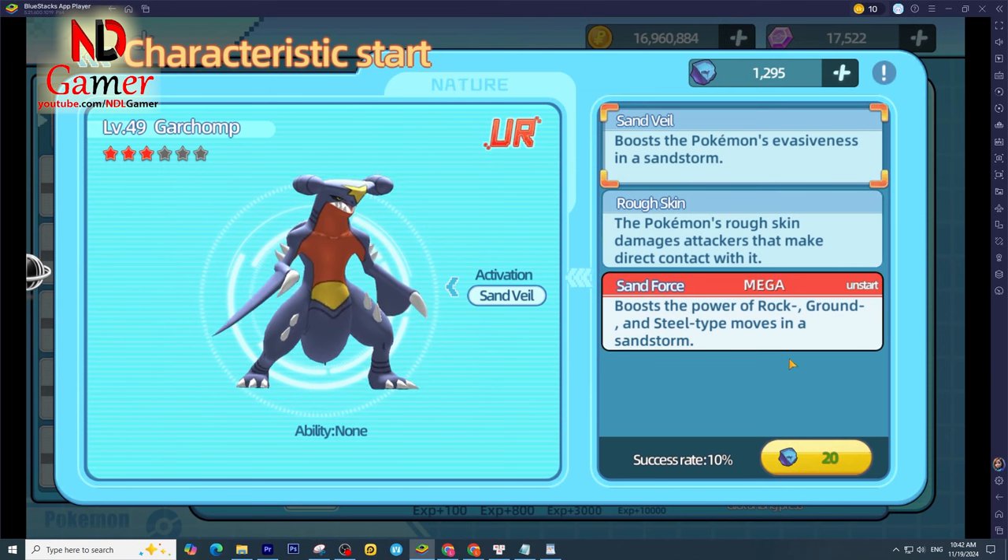Abilities. Garchomp's abilities are somewhat lackluster. It has Sand Veil, which increases evasion during sandstorms, but this ability is highly situational. Rough Skin, which damages opponents upon physical contact, is better, but it doesn't significantly impact Garchomp's primary role as an offensive powerhouse.